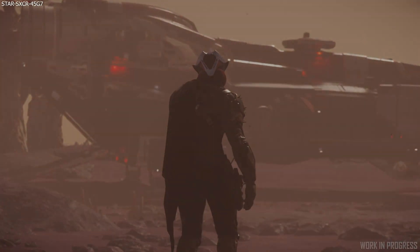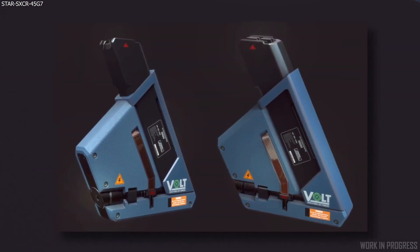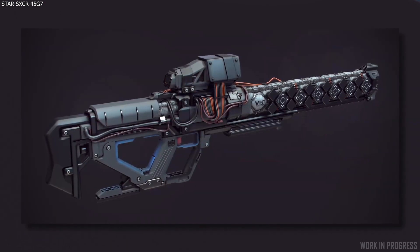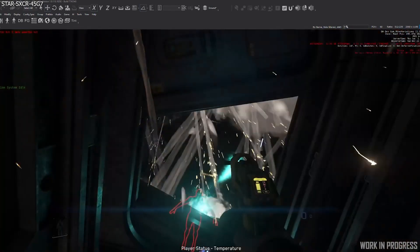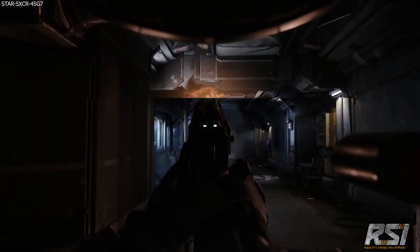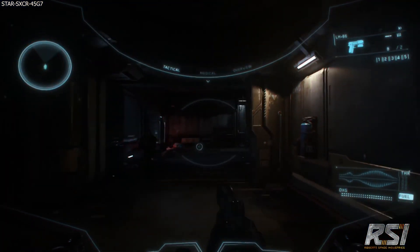Will we see alien FPS weapons? Yes, at some point — first they want to get standard human-manufactured weaponry sorted, then exotic human weapons like vault weapons and the lightning bolt type. After that, alien weapons will follow. Will there be more FPS gadgets? Yes — a lot more are coming: deployable shields, proximity and laser mines coming around patch 3.16, riot shields, and even deployable turrets. Back in 2015 they worked on deployable holograms, so expect a vast array of gadgets and deployables — some real-world, some very sci-fi.